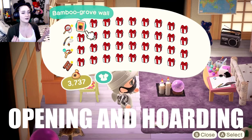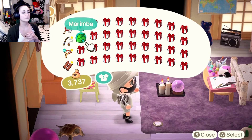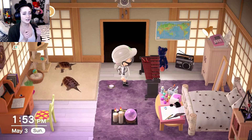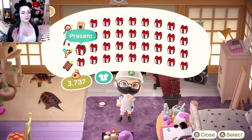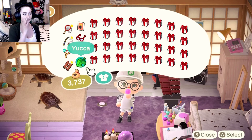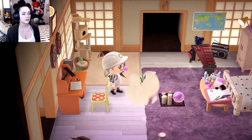We don't really care about what's inside, it's all about the joys of opening and hoarding. I've already run out of space in my house, my storage, and my other storage. The first gift was nothing, and then we got a xylophone which is apparently called a marimba. This is how they do everything in Animal Crossing - clapping, typing on the computer. Got bubblegum, I already had the bubblegum.